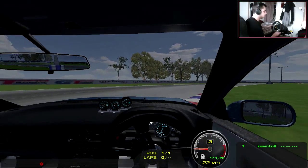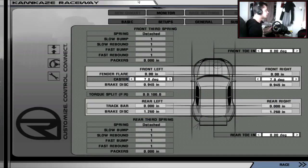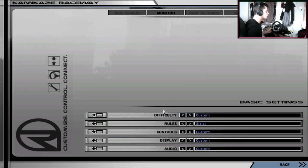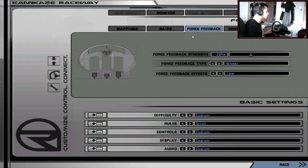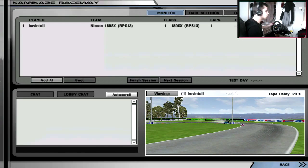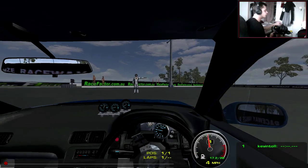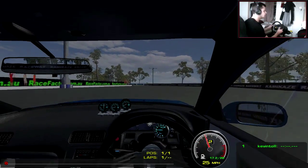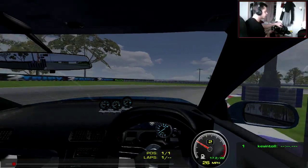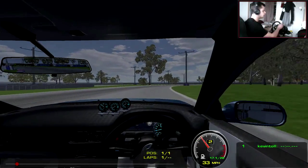Okay, my force feedback is messed up. Let me just check the settings quickly — controls, force feedback. Why is it on 28? I think it was on about 35 yesterday. Let's go to 32 and see if that changes anything, because it felt really, really light. I did have to lower my force feedback for this mod for some reason — it felt absolutely crazy. So let's get drifting this car now.